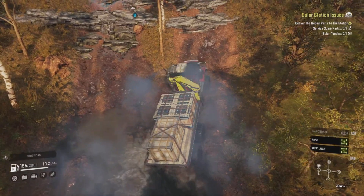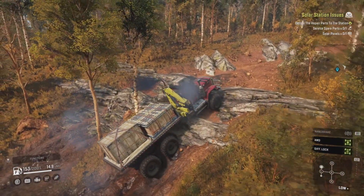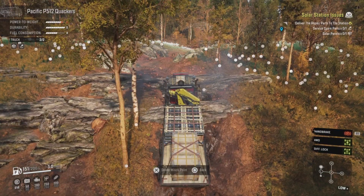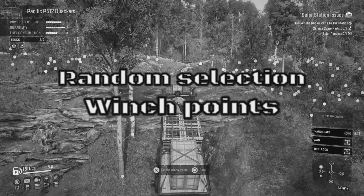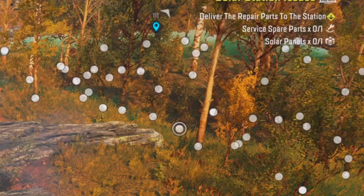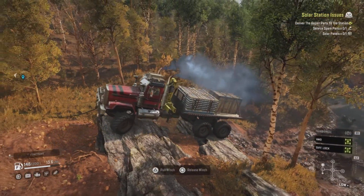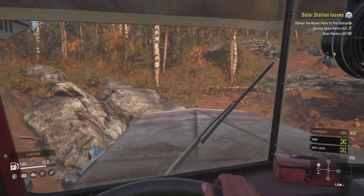Come on P512 - in vanilla you don't even need automatic. Does it even need all-wheel drive to do this? It seems it may come out. Bushes are your worst enemy, truck. Let's try manual. The bane of console players - random winch points. You have to cycle through them all. Chat, help! Come on baby, you can do it - up the hill! Let's go, it's going now.